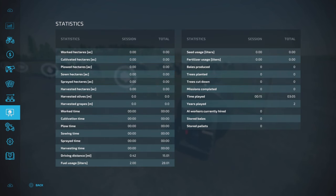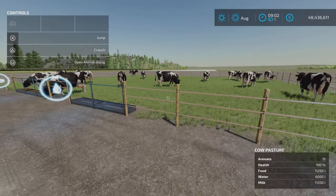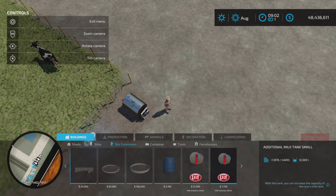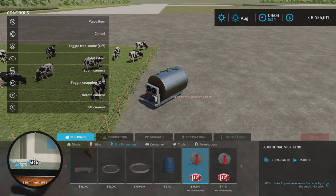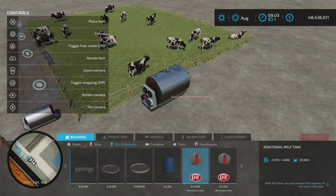What I was attempting to do — the milk capacity on this cow barn is 11,250. If you want to expand your milk capacity on any cow barn, you place down one of these. It's a milk extension, and we now have two versions. This large one provides a 25,000 liter expansion.